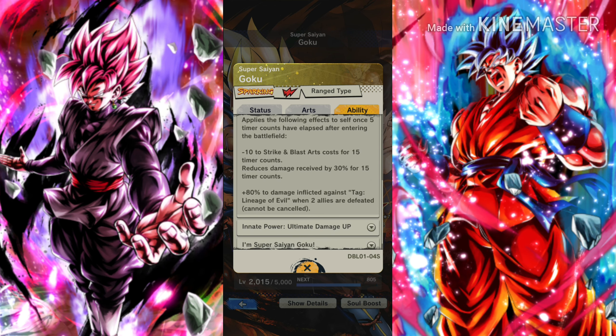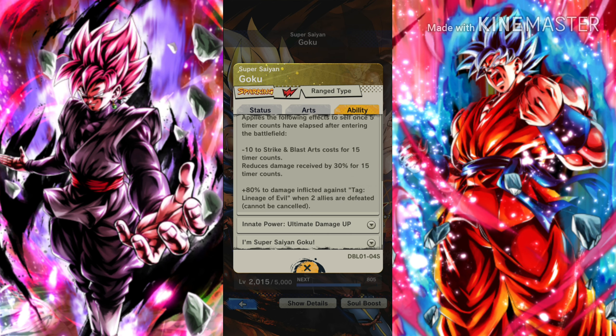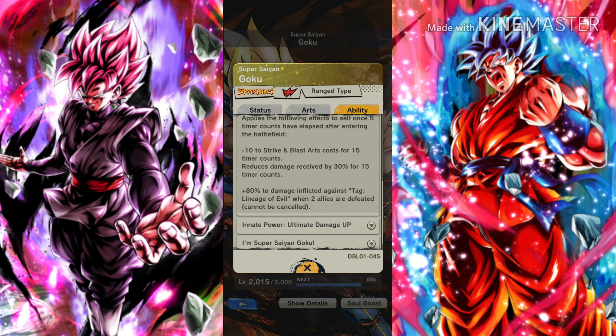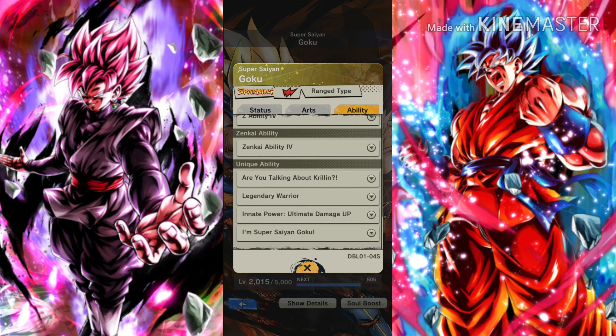So he didn't just get a massive buff to his damage — he got a massive boost to his defense as well. However, here comes the big one: plus 80% to damage inflicted against tag Lineage of Evil. Yes, it does require two allies to be defeated, but think about it — if you face a Lineage of Evil team and your record-light characters are defeated, and one of them was Krillin, you are going to get a buff that will let you one-shot any Lineage of Evil character no matter how high their defense is.